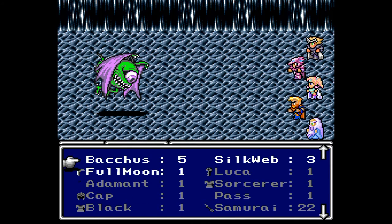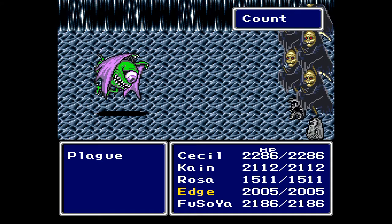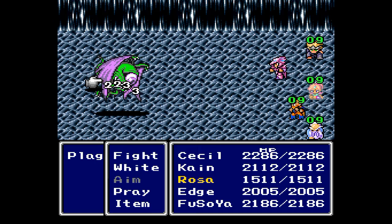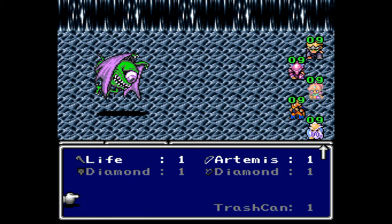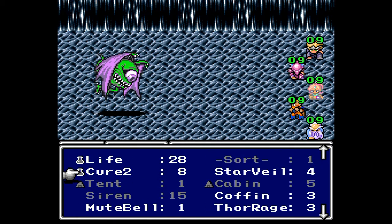We're gonna switch this for the full moon because the full moon gives you extra damage against flying enemies. We're gonna do a quick check here to see if I actually have the thing I need — I don't think I do. So we're gonna just use one of these coffins on Rosa.